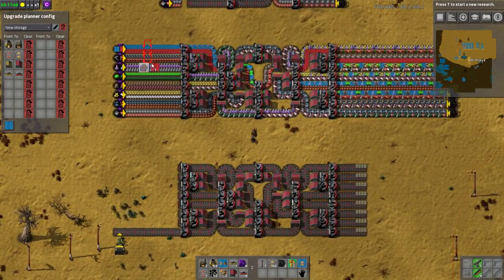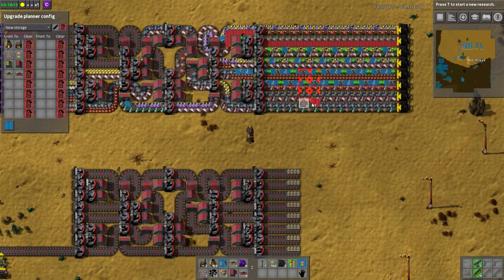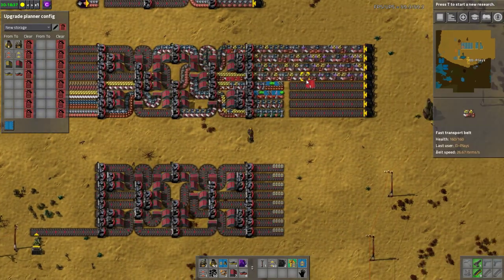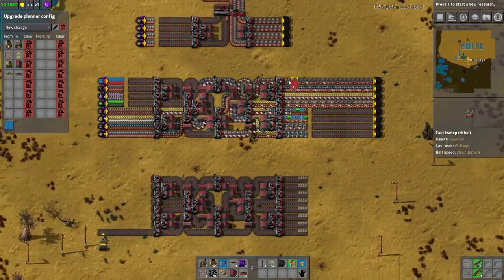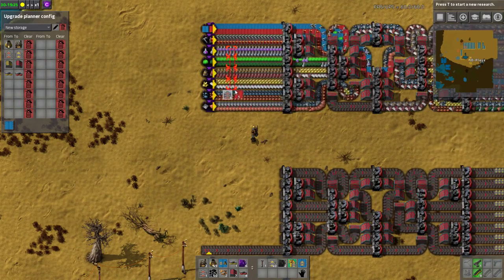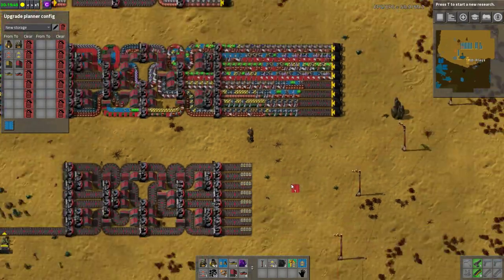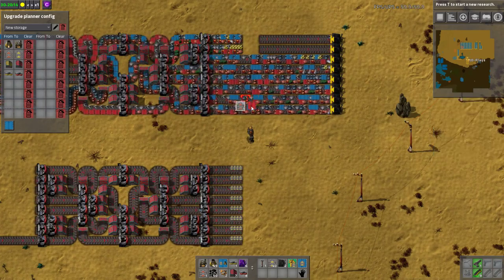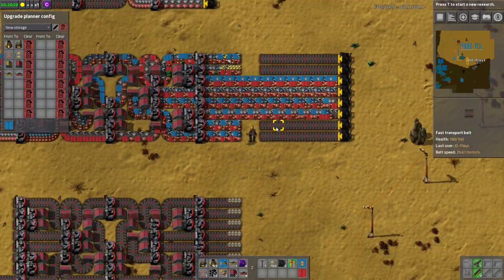The quickest and easiest way to test a balancer is test it across the diagonal. So if I cut those four input belts and cut those four output belts, we should still see four full belts on the output. It will take a little while for everything to back up, but we do see four full output belts. Second quick and dirty test is try the middle four — taking the outside four and pulling off the middle four. We should have four full belts on the output, and we do.